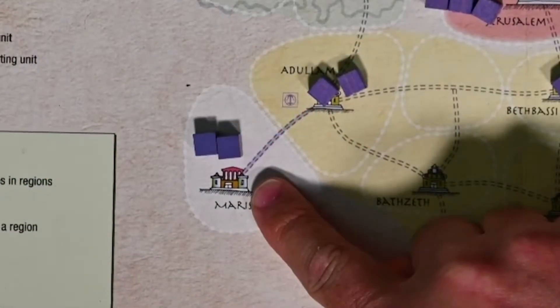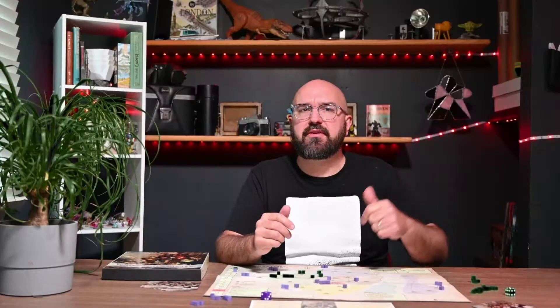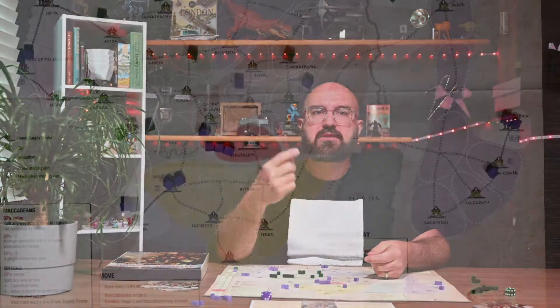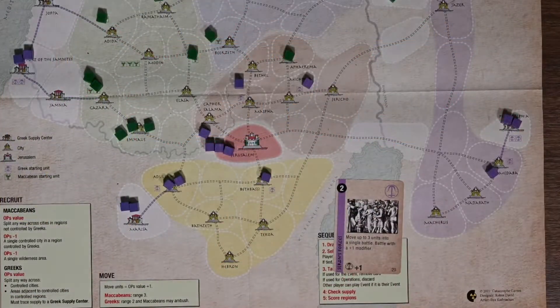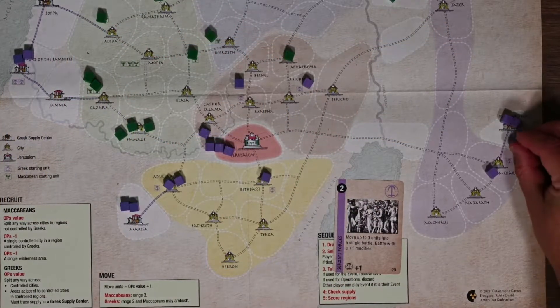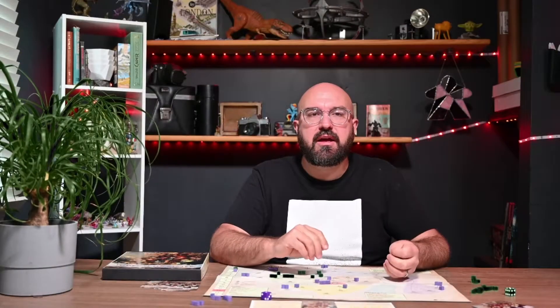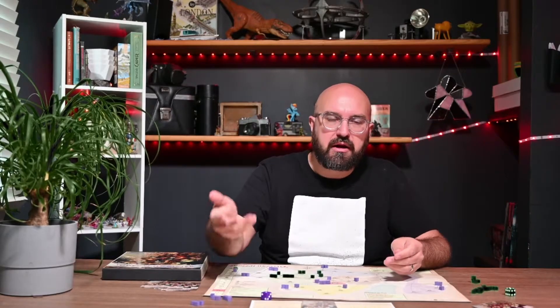On the map, Greek supply centers are the places with the little Greek temple-looking thing at the top. Greeks can recruit units equal to the ops value and split it up into Greek supply centers, Greek-controlled cities, or empty areas adjacent to Greek-controlled cities, so long as these areas are in Greek-controlled regions. Greek units will always be recruited into Greek-controlled areas. That's all for recruiting — and if you forget it, it's on the game map right here.